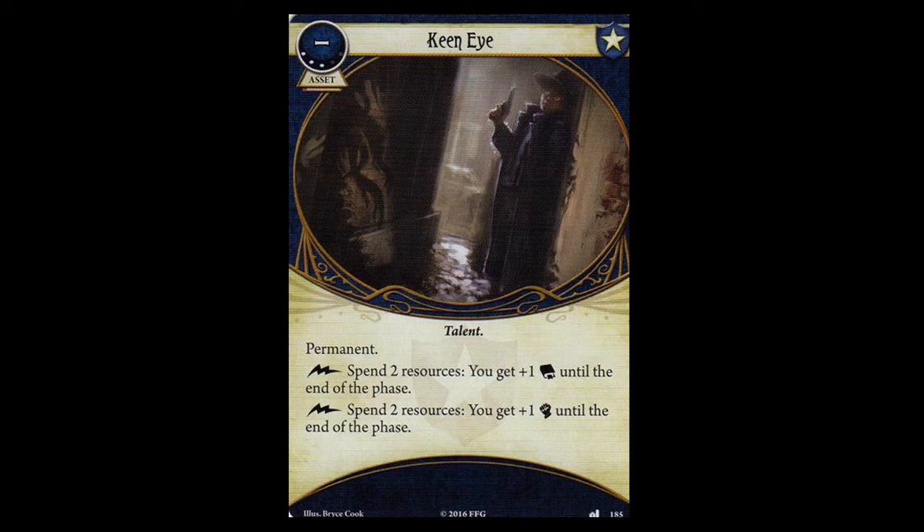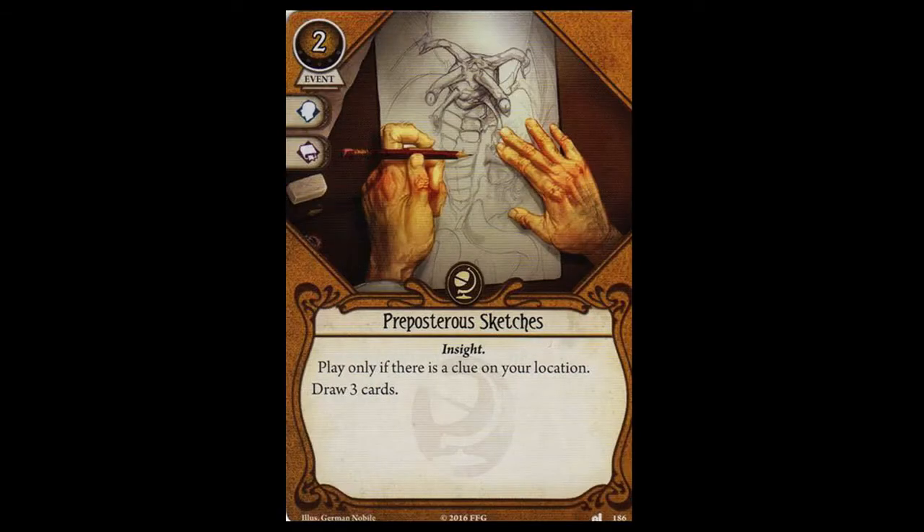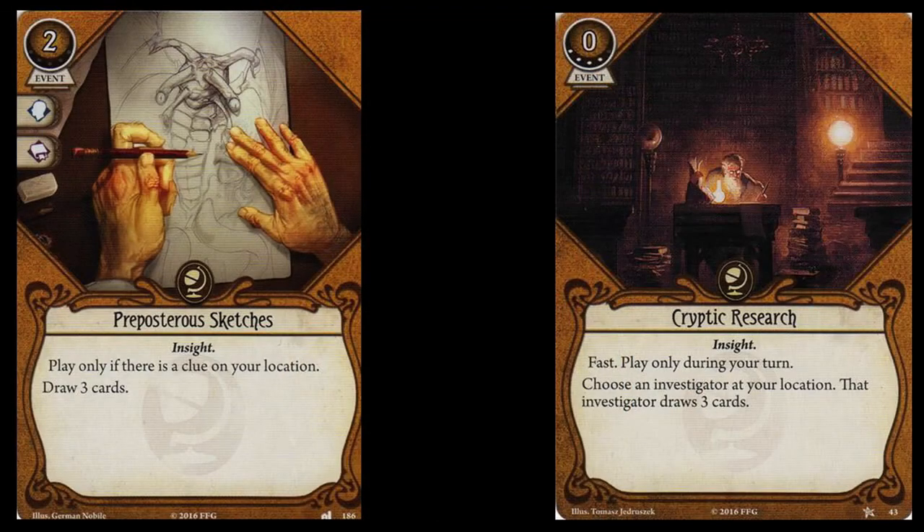The first Seeker card in the pack is Preposterous Sketches. It is a 2-cost event with willpower and intellect icons. It has the insight trait, and its game text reads: play only if there is a clue on your location. Draw 3 cards. In most LCGs and card games in general, draw is amazing. Cards that draw you cards are typically amazing and are usually auto-includes.